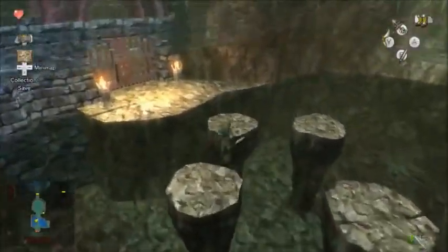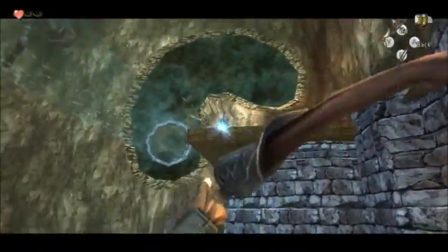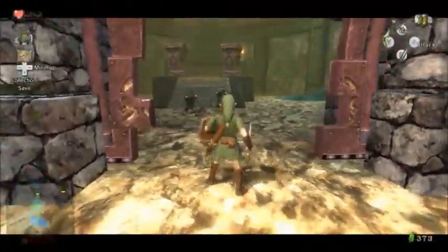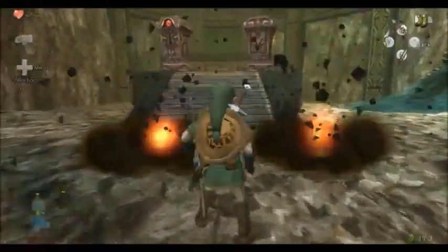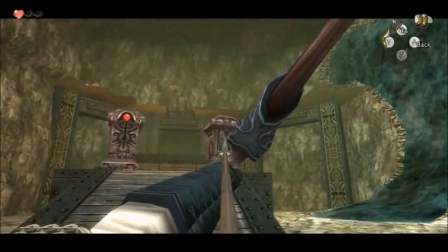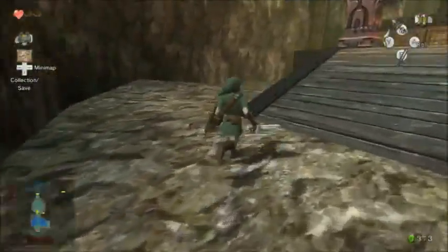I only have seven arrows. I could try out my Link Amiibo right here, because I'm told — well, I haven't actually tried it — but a trailer showed me that using a Link Amiibo would restock my arrows. See ya. I gotta take these two out, so I gotta use my shots very carefully, because I'm very low on ammo. Man, I'm very good at shooting non-moving targets.